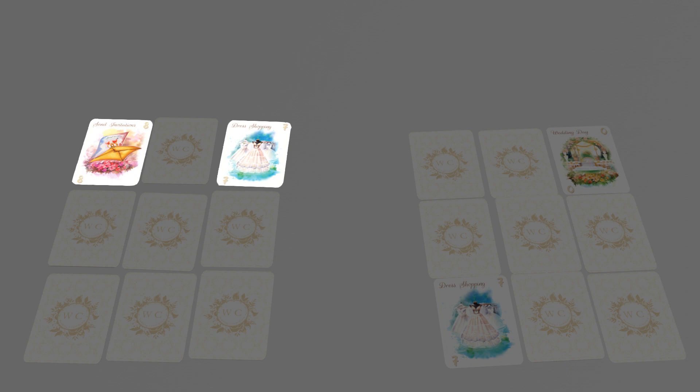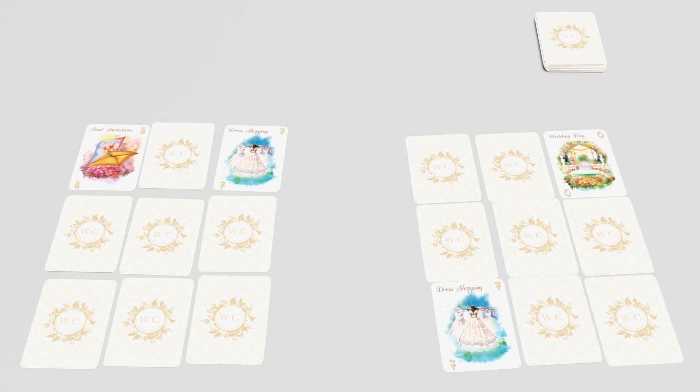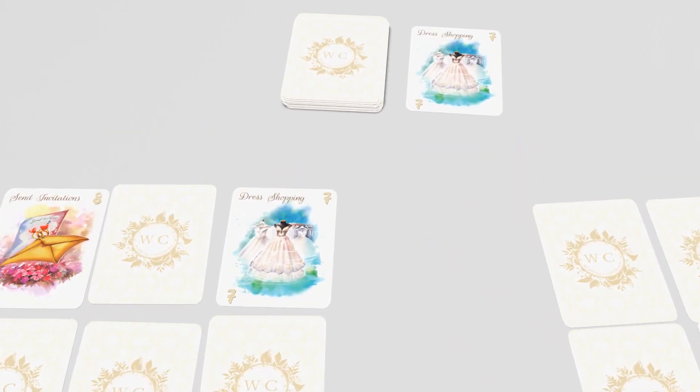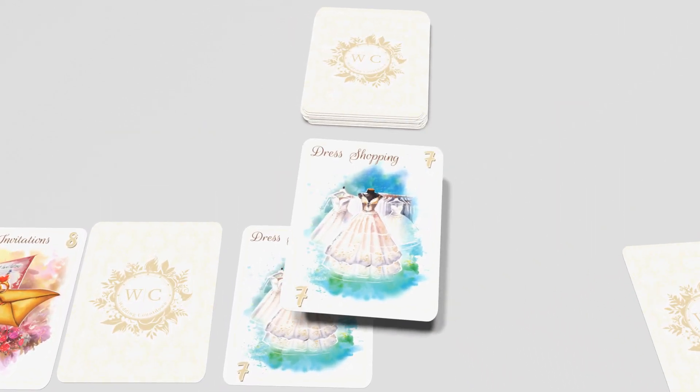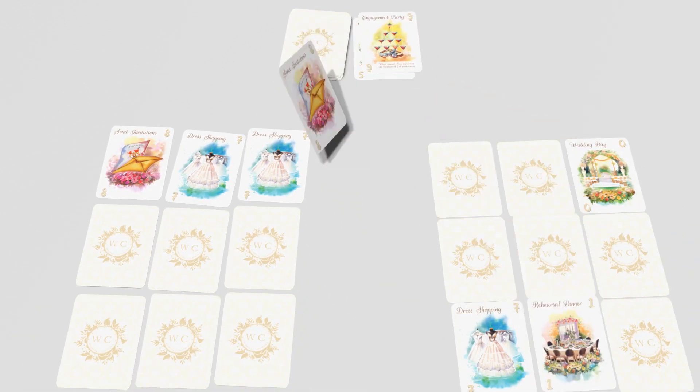The player with the highest combined total goes first. Each turn, you'll take one card, either from the top of the deck or the top of the discard pile. Then replace a card in your field, aiming for adjacent pairs. The card you swapped gets discarded.